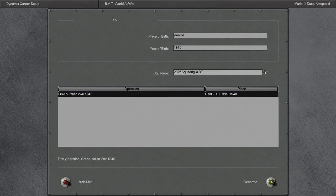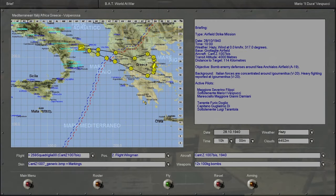Without further ado, let's generate. Hopefully the game doesn't crash. All right, and we're back. I just spent the last hour and a half troubleshooting what went wrong, and it all came down to the fact that I was one version of DCG out of date — that was what was screwing everything up. But I got it working, and we've got our first mission briefing up here. I'm just going to put the pain of troubleshooting behind me.